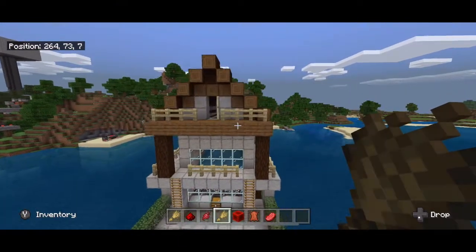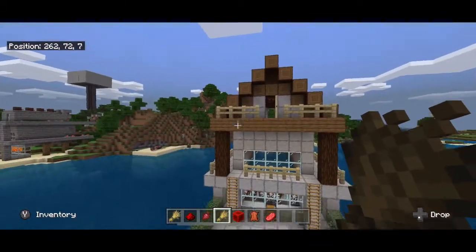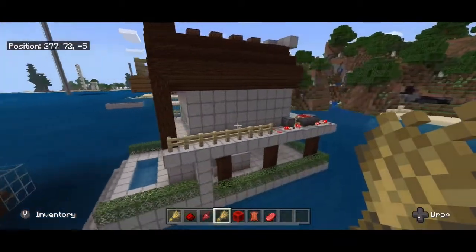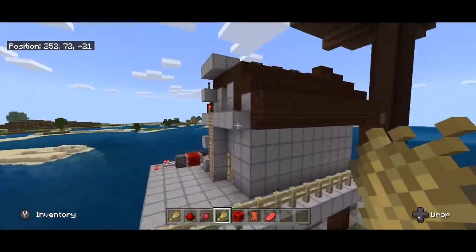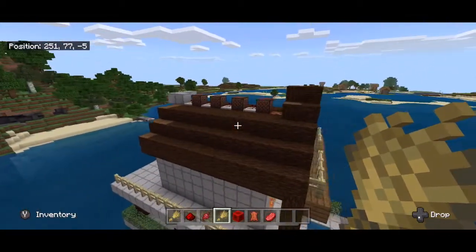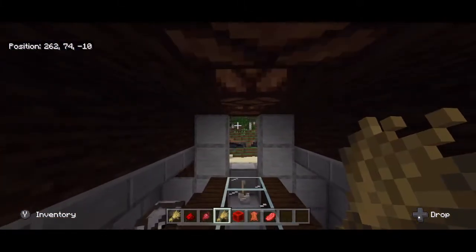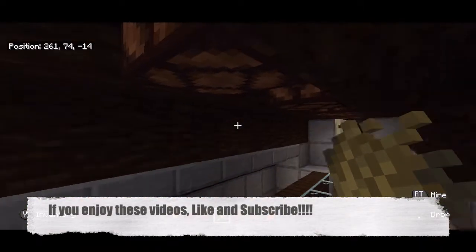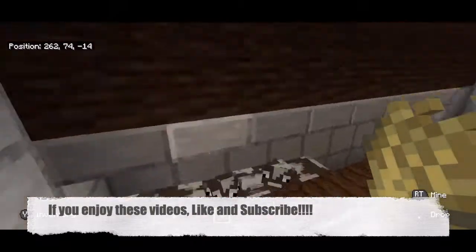Hey guys, Profe Pablo here with another Minecraft tutorial. I'm really excited about this one — this is a cow farm. It's semi-automatic. Cows can't be fully automatic because you have to hand-feed them, but it's a cow farm. Let me show you how it works. We come up here upstairs, wait for the signal — this is my favorite part. You wait for it, might take a second. Okay, lights on, we heard the noise.